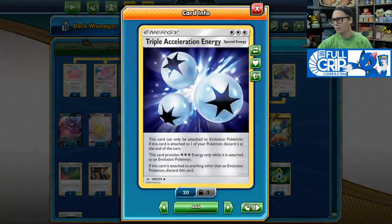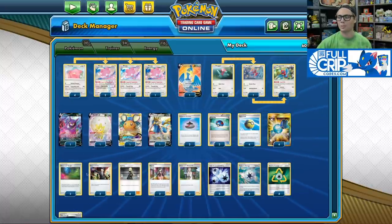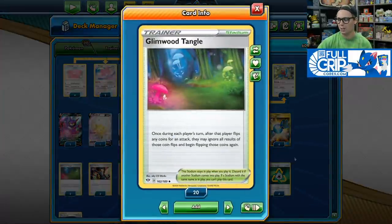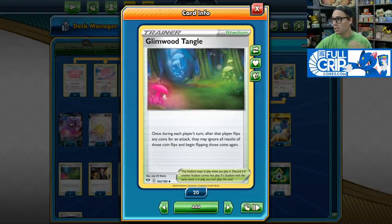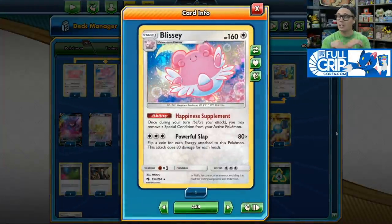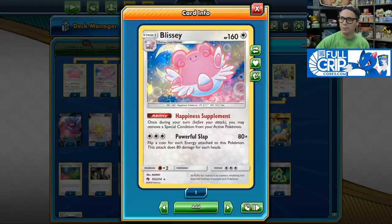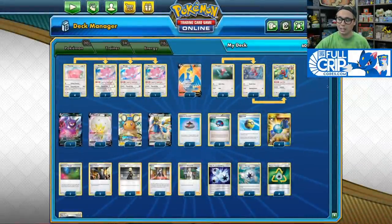We've got Triple Acceleration Energy from Unbroken Bonds. But new to this archetype from Darkness Ablaze, we've got Glimwood Tangle, a stadium card that reads: once during each player's turn, after that player flips any coins for an attack, they may ignore all results of those coin flips and begin flipping those coins again. So we pile a ton of energy onto our Blissey and perform insanely powerful Slap Attacks. If the flips don't go our way, Glimwood Tangle allows us to reflip, giving us a good chance of getting a powerful Slap Attack.